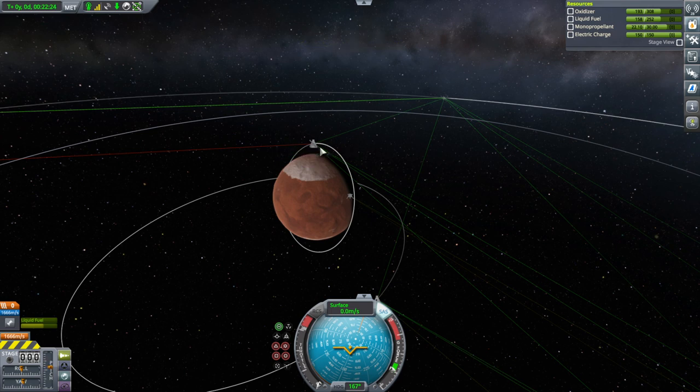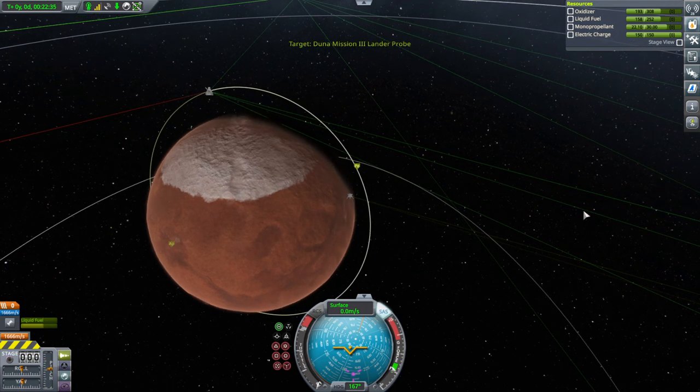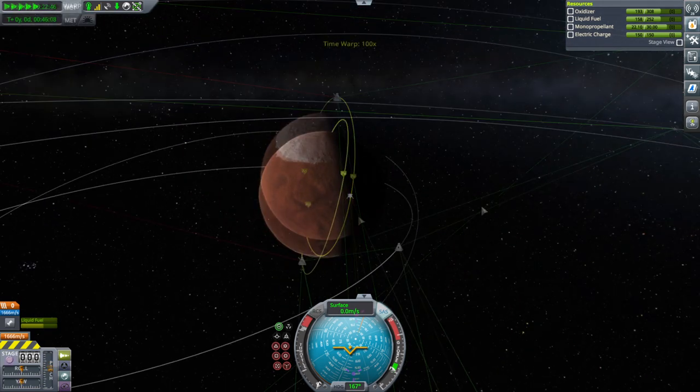That's not the probe — probably Duna Mission 3. I don't know which one it is. They're probably pretty close together. I think we ended up controlling from the pod last time when we separated, so I think it is the probe. But they're pretty close together anyway.